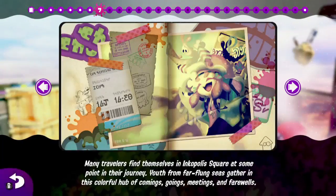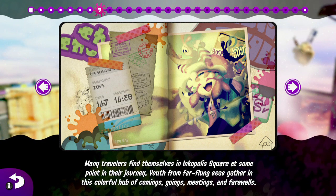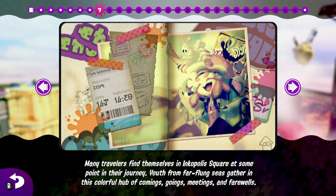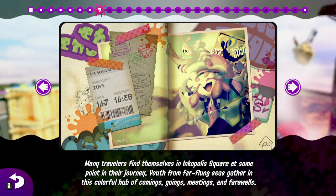Many travelers find themselves in Inkopolis Square at some point in their journey. Youth from far-flung seas gather in this colorful hub of comings, goings, meetings, and farewells.